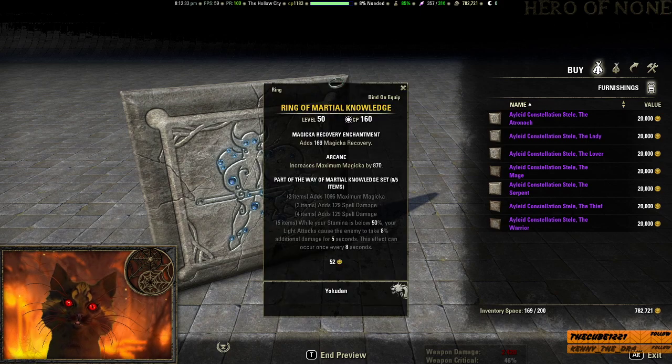Ring of Martial Knowledge — Max Magicka, Spell Damage, Spell Damage — and when you use a Stamina Ability while you're below 50% Stamina, your light attacks cause an enemy to take 8% additional damage for 5 seconds. Procs once every 8 seconds. It's a weird set because you're stacking Spell Damage but the proc triggers while using Stamina below 50%, like after roll dodging a bunch. I probably wouldn't recommend this, even on a tank.